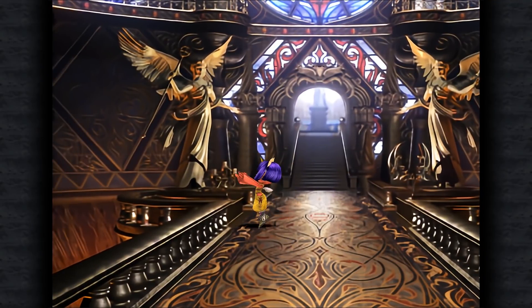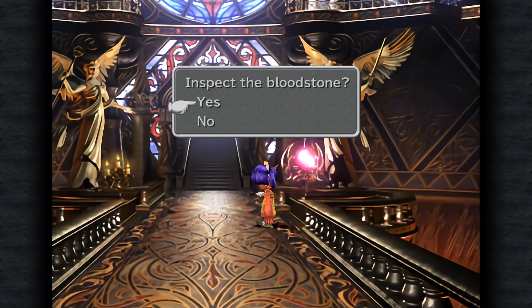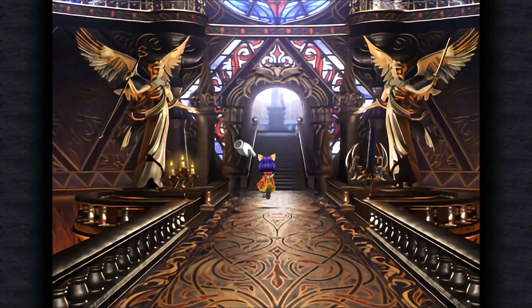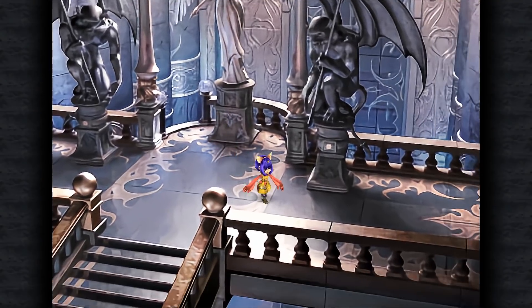Right off the bat there's a candelabra over on the left that we are going to want to light. This one stands out — it's really obvious, placed next to this angelic statue. As soon as you light it, we get this first offering of power and a bloodstone. When we retrieve the offering, we get that promised ring.